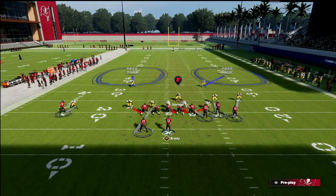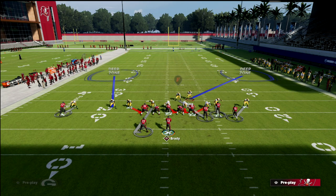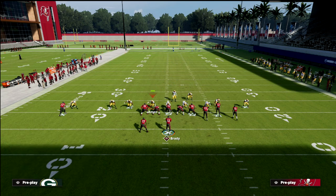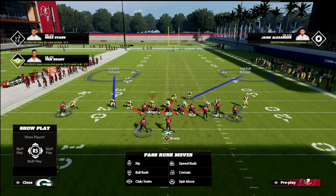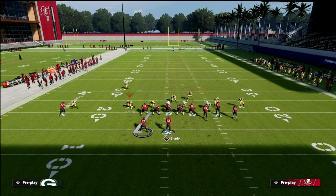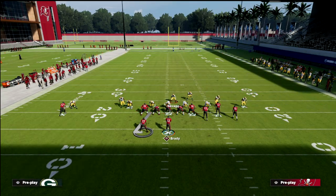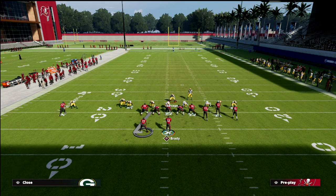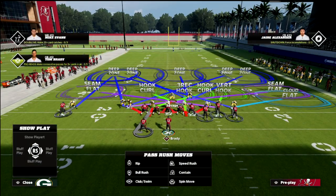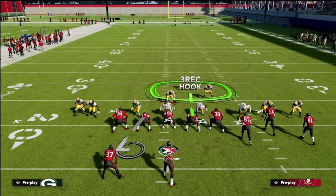To trap the running back, we adjust out of this. We go outside thirds, but now we add a twist — we drop this linebacker, Adrian Amos, into a hard flat. On the backside we create a Cover 2 look. All I did was hot-rotate guys into Cover 2 zones. Make sure to move that guy down so he stays down. Now we're pressed up and the running back is bracketed — we've got flats on the field, three-rec, and a hard flat to the left, while the backside guy is man-locked.